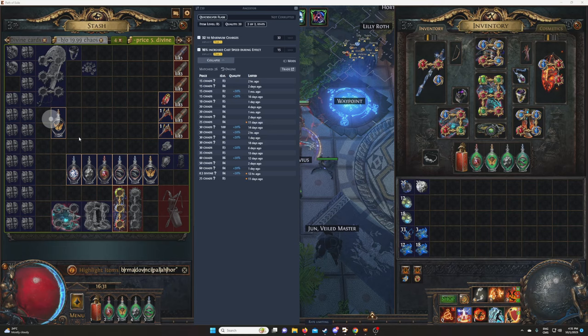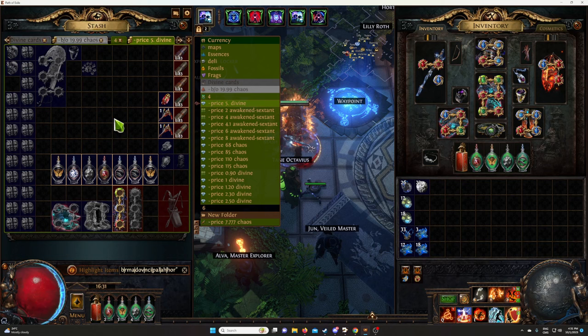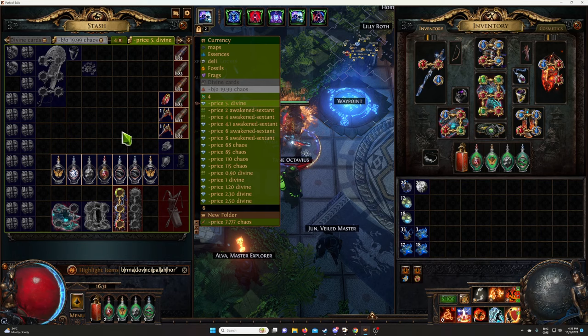Let's say we listed for 12 divines. With a bunch of bubblegum currency, we just make like one divine's worth of flasks, or maybe 1.5. And as I said, the cool thing is that you can craft for your own use, so you craft for profit while you're upgrading your gear. Hopefully this helps you and you can make some profit. Take care guys.